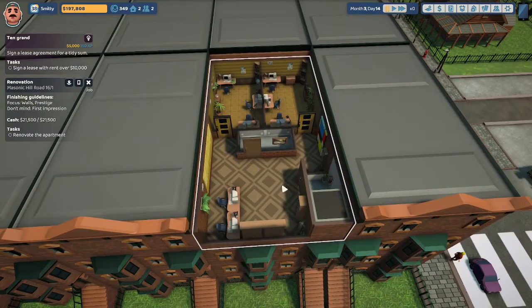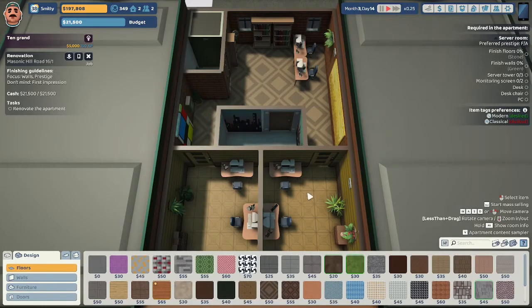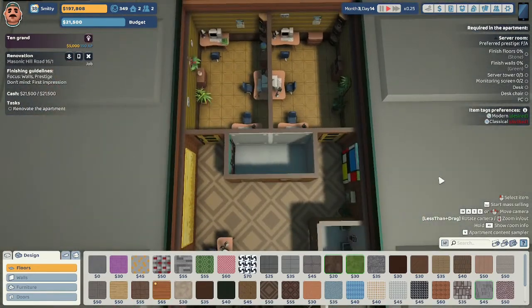Here we are at Masonic Hill Road 16. Let us begin the renovation. Which room are we working in? Look how tiny that is — how are we going to fit all this stuff in? So this is what they mean by a puzzle job: you have a very tiny space to fit all the things in here. This is going to be a server room and they want us to focus on modern.